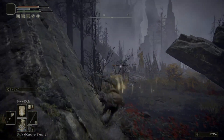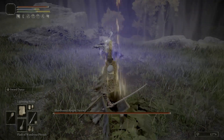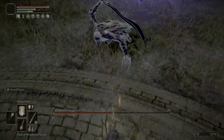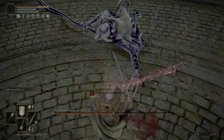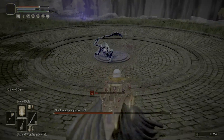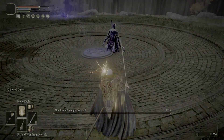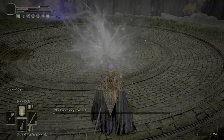In Strength and Dexterity, you only need enough points to use the Uchigatana, which is why I'm using this weapon and not a different one. The Uchigatana and the Nagakiba are the only two that you can enchant with an Ash of War, and the Nagakiba's requirements are a little bit too high at this point, so that's why we're sticking with the Uchigatana, because its requirements in Strength and Dexterity are pretty low.